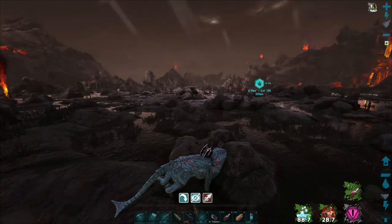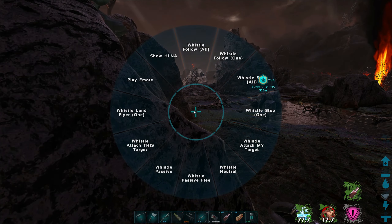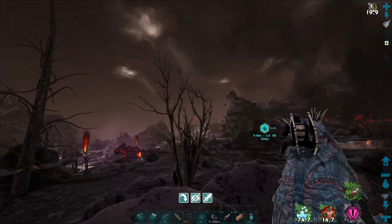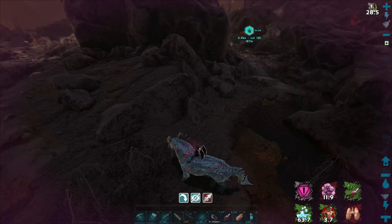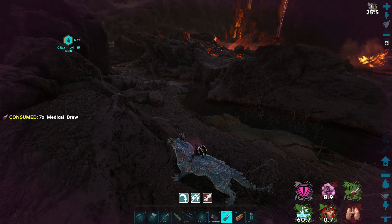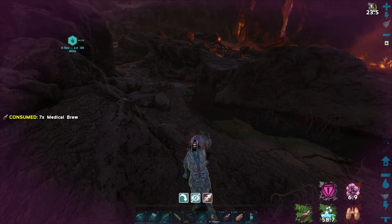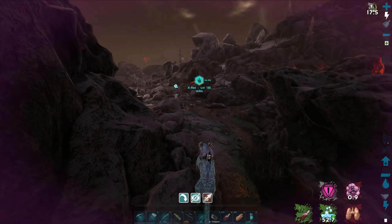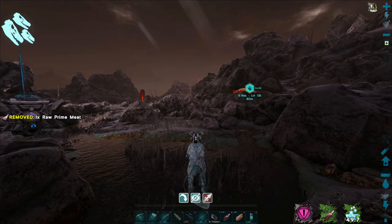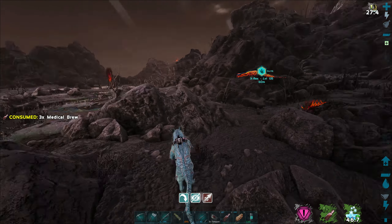We're going to go over here where it's somewhat safe. Stay by the wrecks — don't need to lose us today too, man. We'd lose a shadow mane for sure. I need to put him on neutral, just in case. I need to stop leaving my tames on passive all the time. We're suffocating again — is it because of where we're at? It's got to be something from the swamp here, from the lava lake. At least I know it's not from the basilisk.